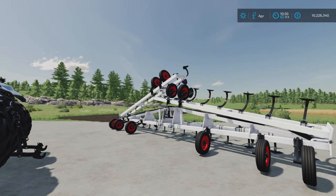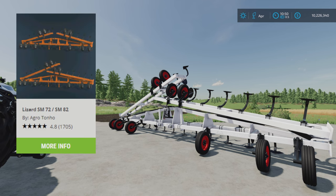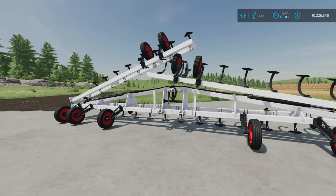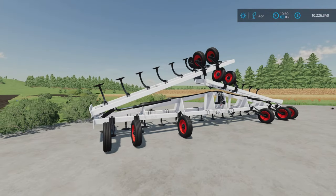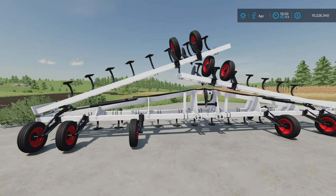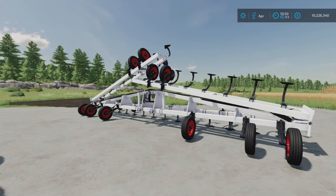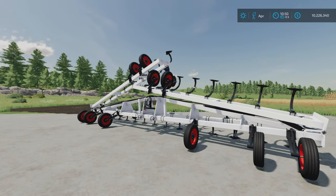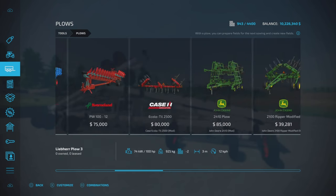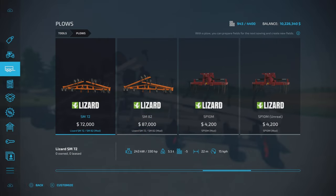Moving on to the last one - and yes of course we had to have this one. This is the Lizard SM 72/82. It comes in two different work widths: 22 meter and 26 meter. It's five slots and 72,000 to 87,000 to buy. The horsepower requirement is a little different between the two: the small one is 22 meters at 330 horsepower, and the big one is 26 meters at 370 horsepower.